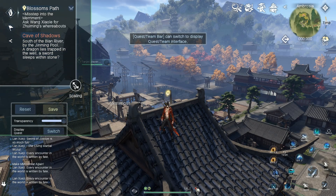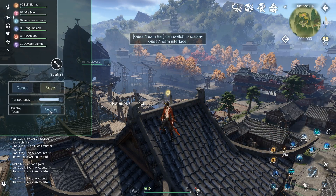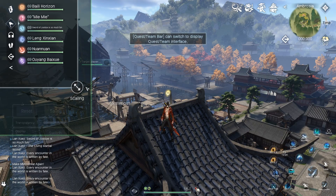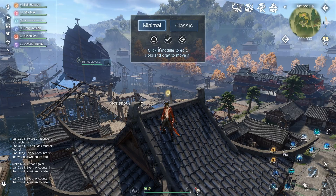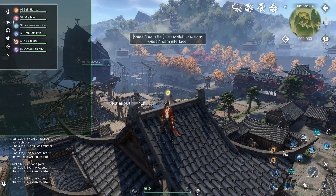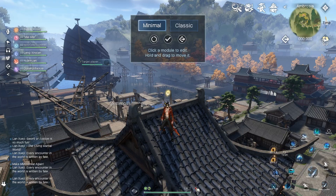Next is the quest bar — it is way too big by default for no reason. Scale it down to 75 as well. This widget covers both the party view and the quest view. Once scaled down it looks much better. You can also mess with the transparency. I like to see everyone's HP even when I'm not a healer. Save that and move the party window a little lower so it's not too high on the screen.